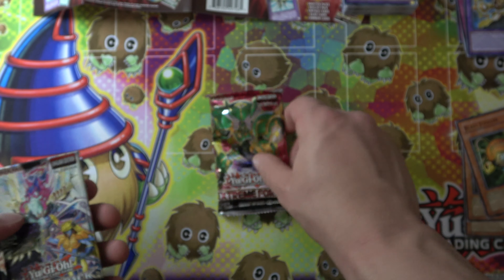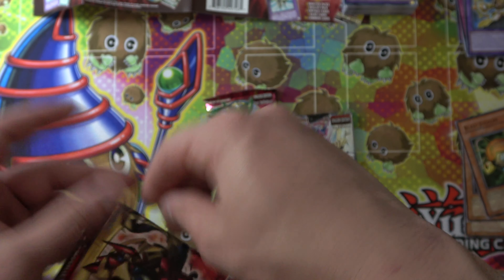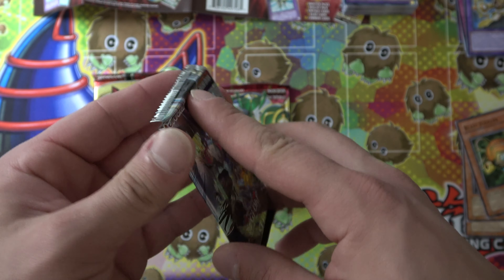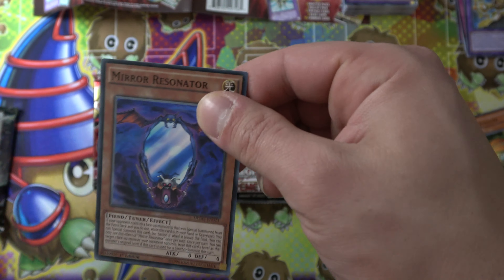Alright, and we got three packs. We have Extreme Force. This is our Duelist pack. Dimension Guardians. And Secrets of Eternity. So we'll go have a booster box for this that I bought way, way back when it first came out and never got around to opening it.